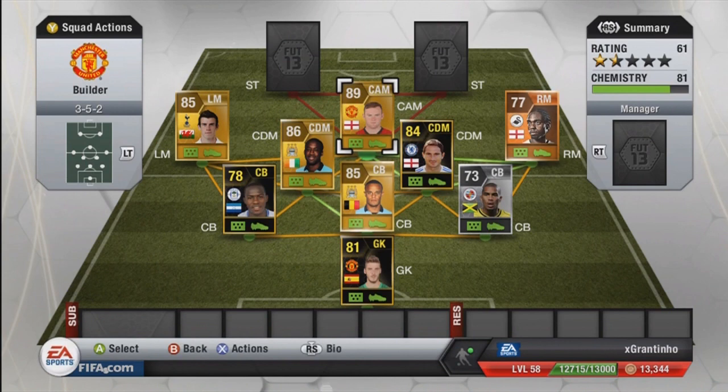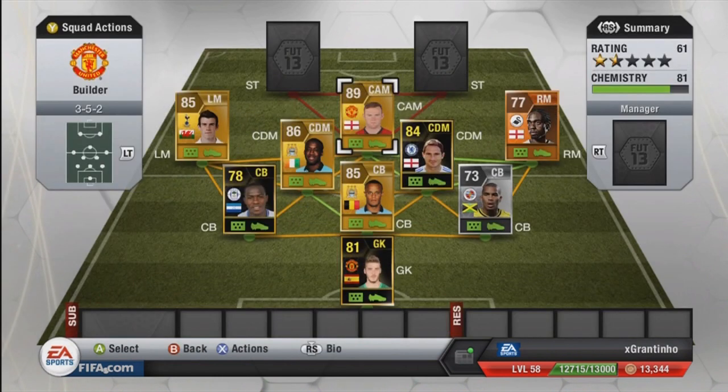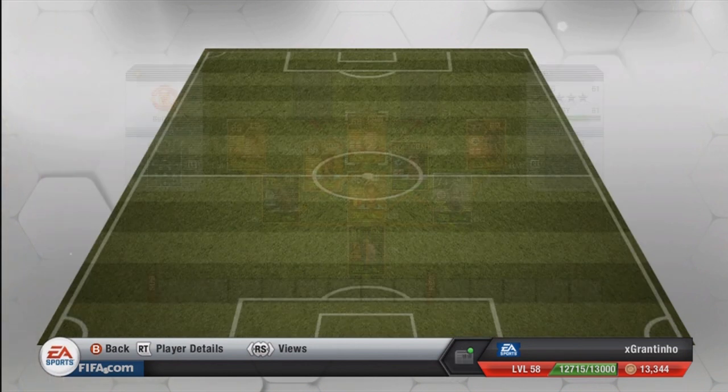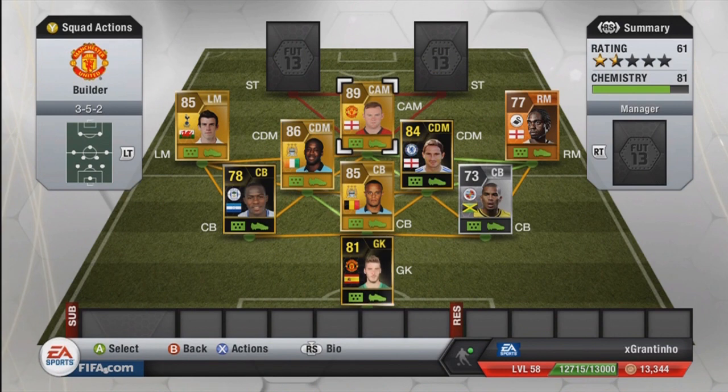The CAM is Wayne Rooney. His default is striker or centre forward, and that's another player I wouldn't recommend for this position — he suits more as a striker. He's got high/high attacking and defensive work rates, which is a problem for a CAM because you ideally want your CAM staying in position rather than dropping back to help the defence. I would probably get someone like David Silva there instead. He cost me 85,500 — I can probably sell him for 90k.